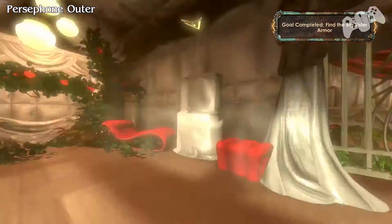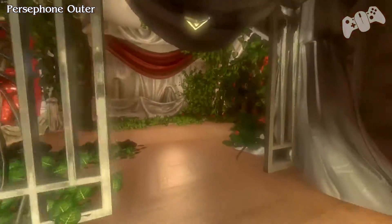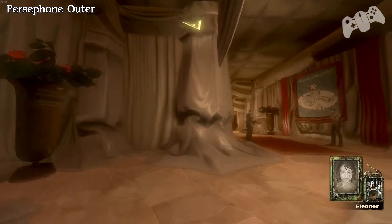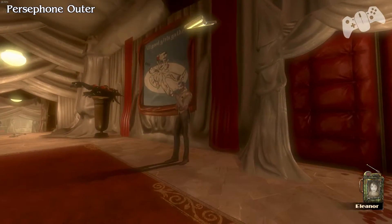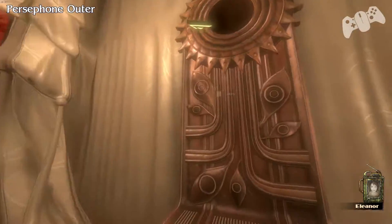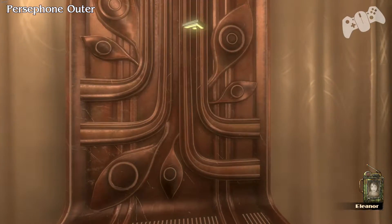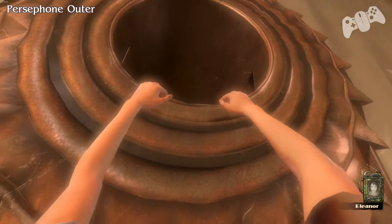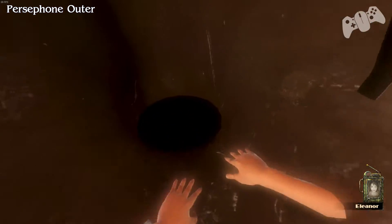Later on you'll find the body or the armour for the Big Sister. Once you've done that, go through the next door. When you go through this next door, go right and enter the vent. A diary audio plays: 'To her, the ideal child is a genius, serving the common good without questioning it. You have saved me from that.'